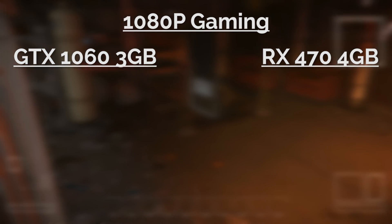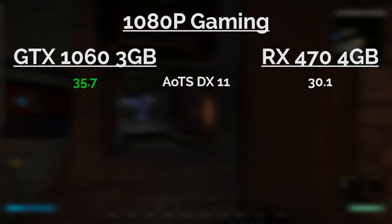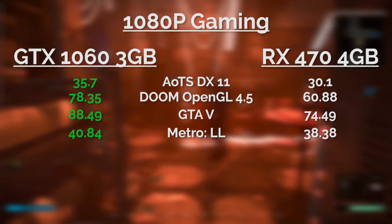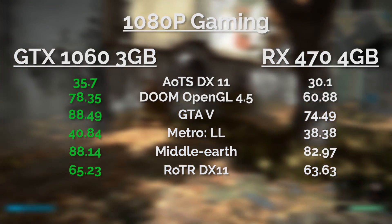Out of my entire testing suite at 1080p, the GTX 1060 3GB comes first in Ashes of the Singularity DirectX 11, Doom on OpenGL, Grand Theft Auto V, Metro Last Light, Middle-earth Shadow of Mordor, and Rise of the Tomb Raider DirectX 11.